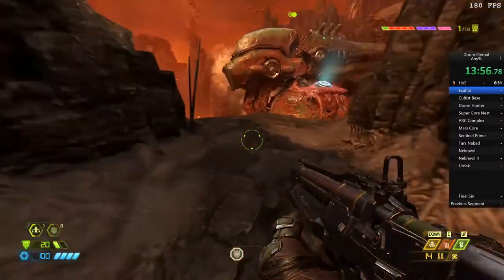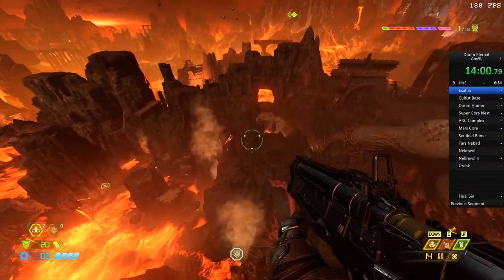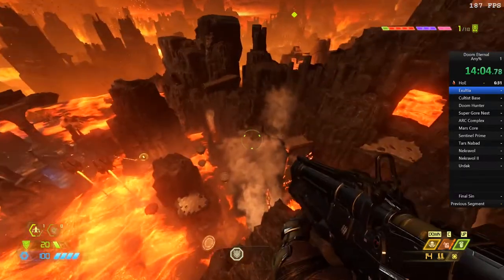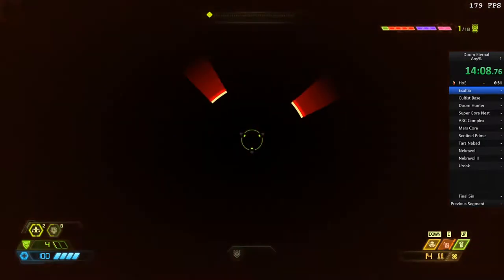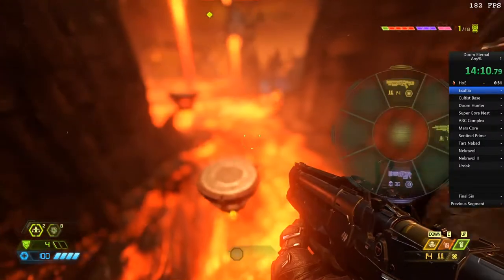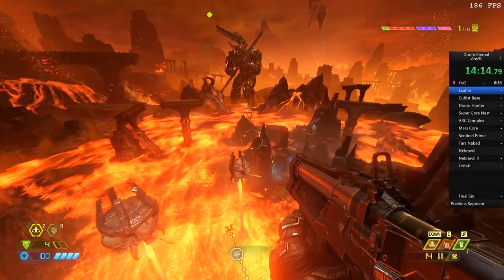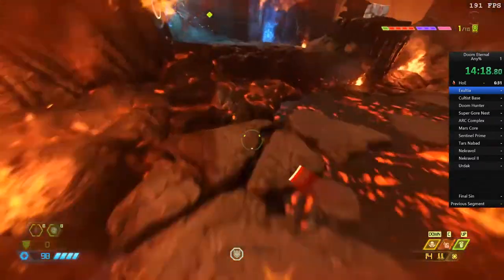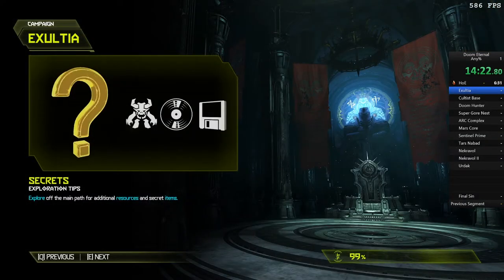We come over here and skip that section with the sentinel battery again by jumping over — and we actually die on purpose here, hitting a death plane which respawns us in a different location thinking we've already made it past. That skips another large portion of the level. We use a ledge boost to boost all the way over to this area, then reload checkpoint to make sure the enemies spawn. If you don't reload the checkpoint there the enemies do not spawn.